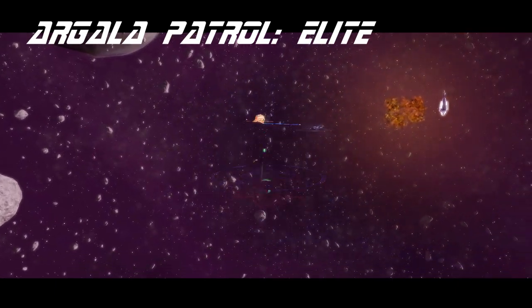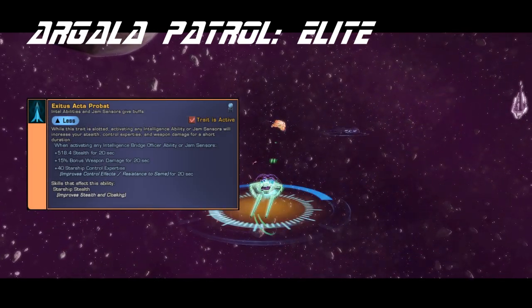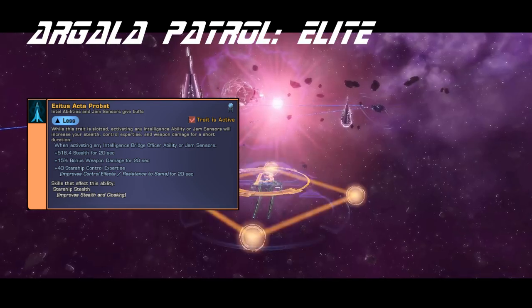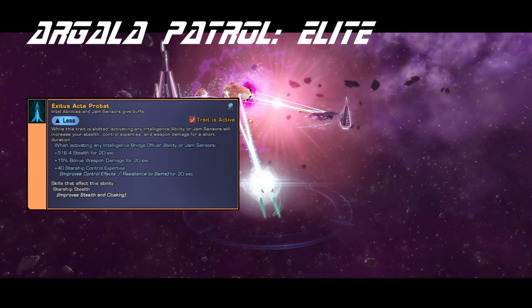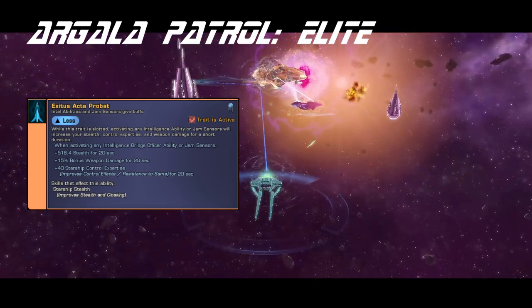The trait, Exodus Acta Probat, is a very good trait that gives you three substantial buffs for 20 seconds when you activate either an intel bridge officer ability or jam sensors. These three buffs include 40 control expertise, 15% cat 2 weapon damage, and 500 stealth. Repeated activations refresh the duration rather than stacking.